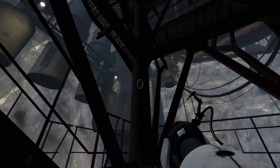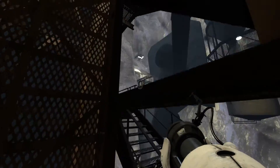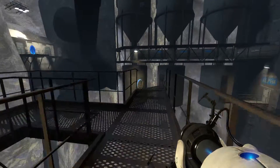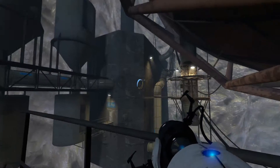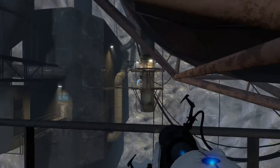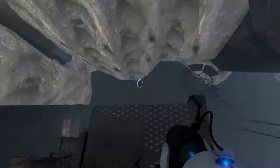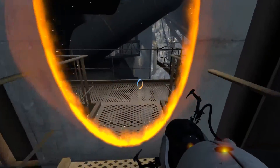I think it says Alpha on that door. Okay I just made a portal. There's a wall — I was like, where's the wall?